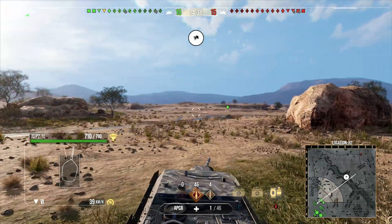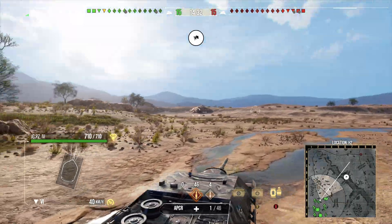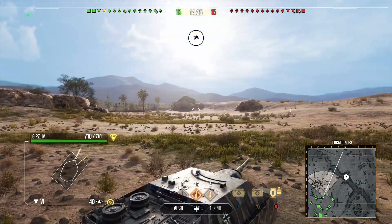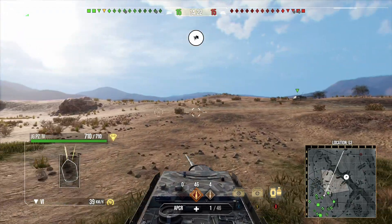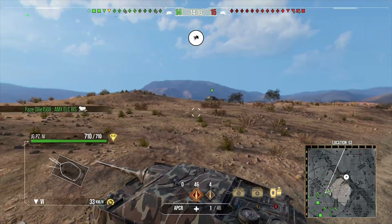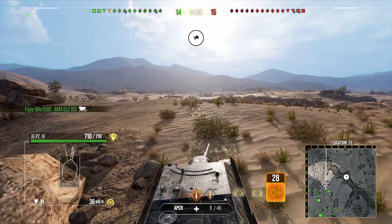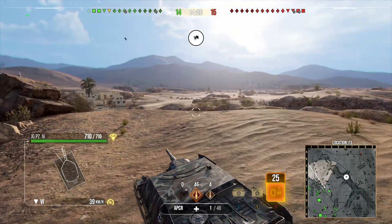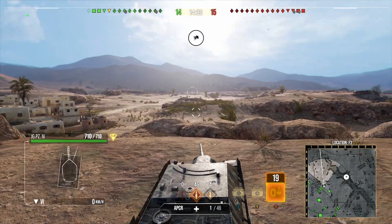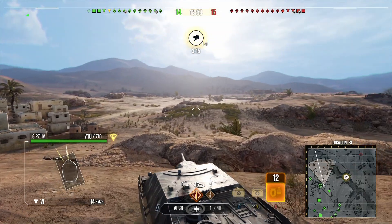This tank is actually relatively fast — about 40 kilometers an hour on flat terrain — and it maintains that speed throughout the game regardless of map. It might take slightly longer to reach top speed but it's very good. You can see on the minimap how small our concealment circle is and how wide the view range is.